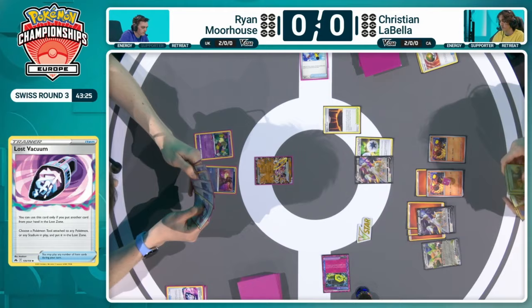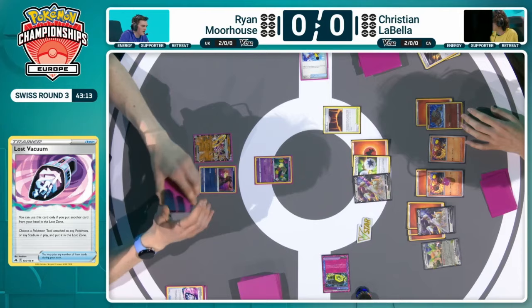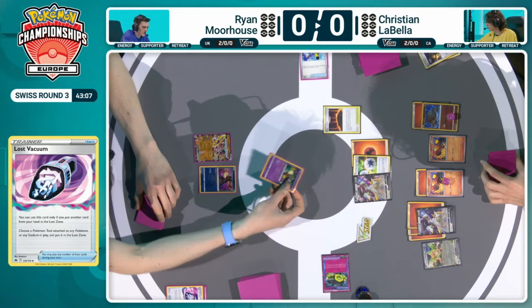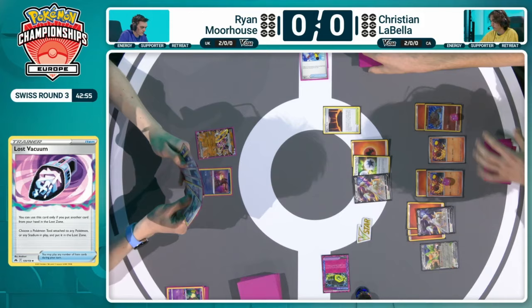Christian will sort of have to reroute a little bit here, and it is going to just be that Boss's Orders. Who needs Arceus V-Star? You can just use the Magma Basin you have in play, build this Heatran up, and now with that Power Edge, you're still dealing enough damage to knock out Comfey, and Christian will be the first person to take a prize card here in game one. Arceus V does have a damaging attack — Power Edge just does 130 damage, so it'll be 110 after the Double Turbo, but more than enough to knock out Comfey.